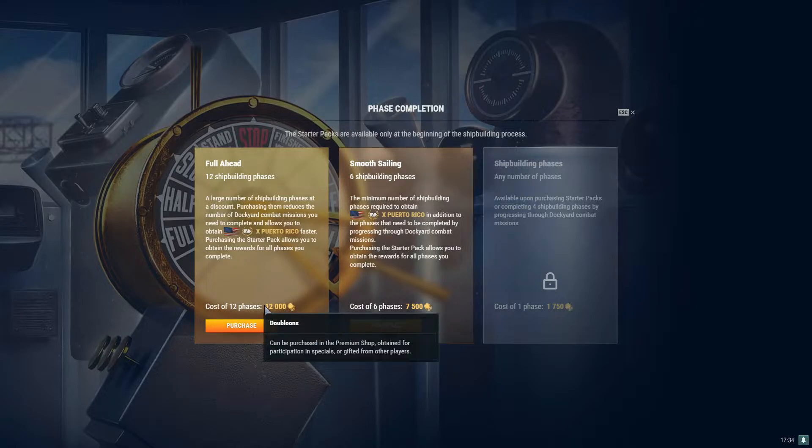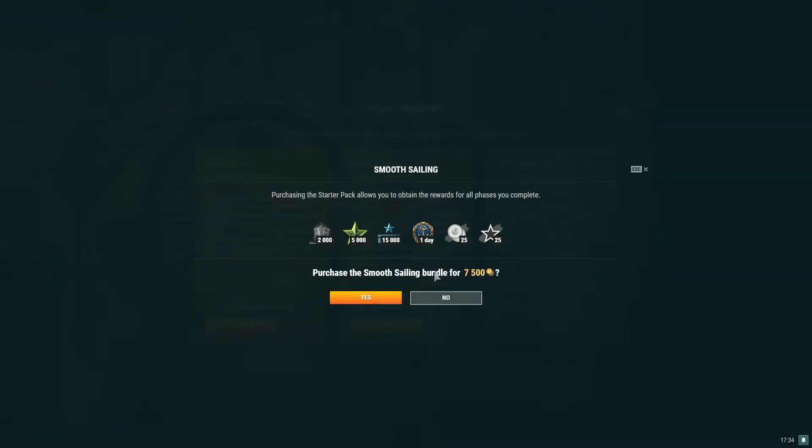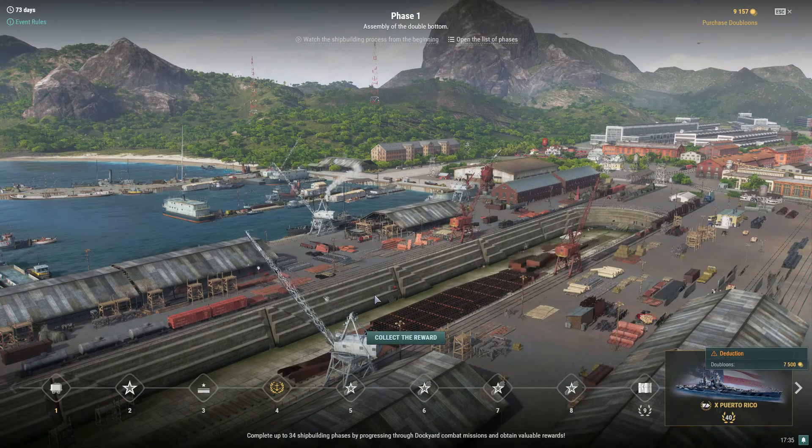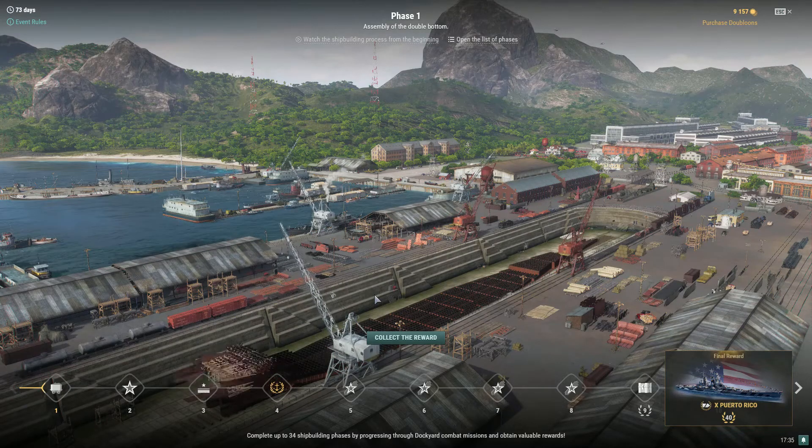I always go for the minimum starter pack when I'm looking to pick up dockyard ships. If you want to earn more steel you'd go with the larger pack — doing all 34 combat mission phases plus purchasing the starter pack gives you an additional 1,500 steel on top of the 2,000 steel reward, so 3,500 steel total. Maybe you're not that far from a steel ship you want. Personally I just go for the bare minimum of six shipbuilding phases.